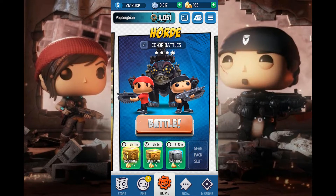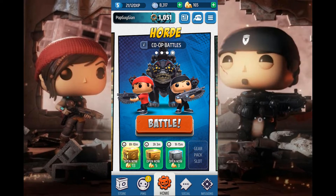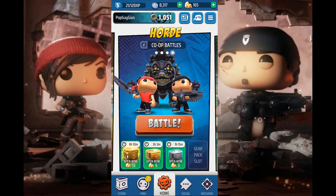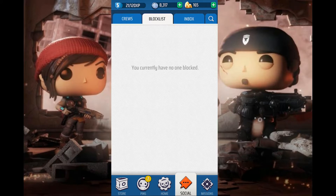Horde mode — you have to be in a clan for this. You and a clanmate go into a horde battle with constant waves of monsters you have to fight off, kind of like zombie mode in Call of Duty but with fewer waves. It's really really fun. Social is just the clan — after level two you can join or create a clan. My clan is named War Never Changes, you guys can go ahead and join, no requirement. There's also a block list for people you don't want to play with, and an inbox.